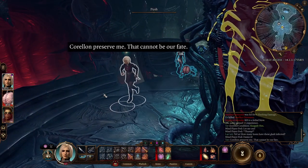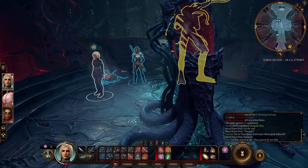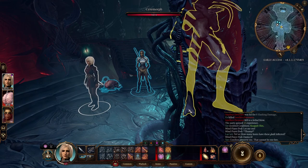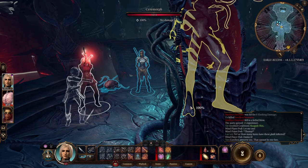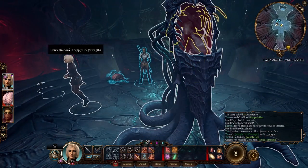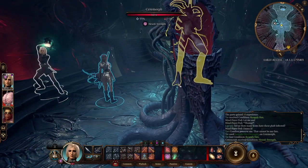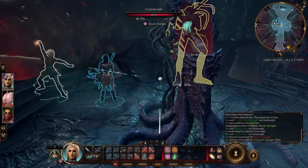What some of you might not have done — and I hadn't even thought about doing until reading the Reddit post and realising what had happened — is we see a tiny little foot sticking out the side of this mind flayer pod. And what we can do is attack the foot of this mind flayer.